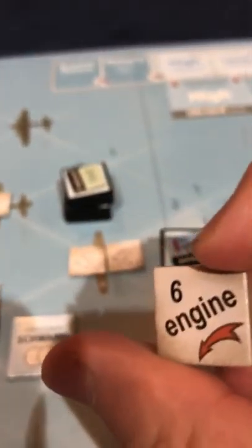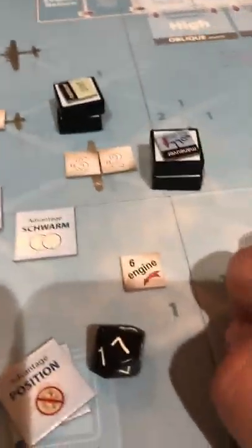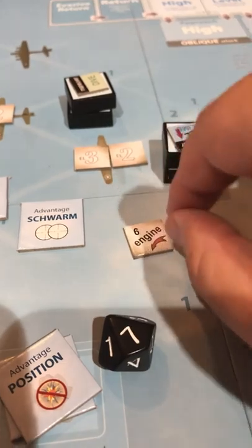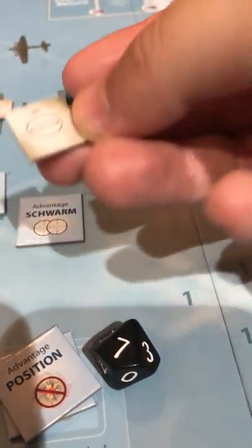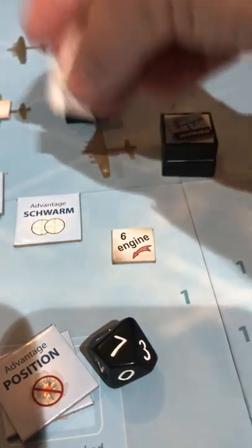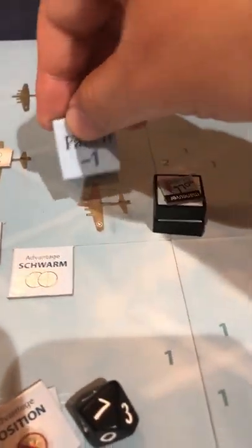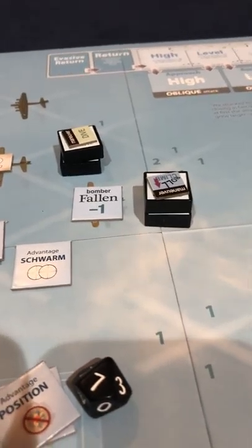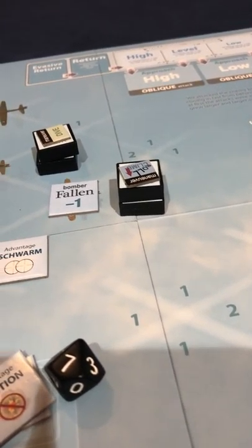So I hit that bomber and now draw from the damage cup. I drew a card and rolled a seven - so the bomber's damage all goes back in the cup and this bomber is falling. That's our victory point, what we're trying to do. We just scored one victory point. Grimm just scored an experience point - one for a fallen bomber, two if he would have destroyed it. So we now have one experience point for Grimm.